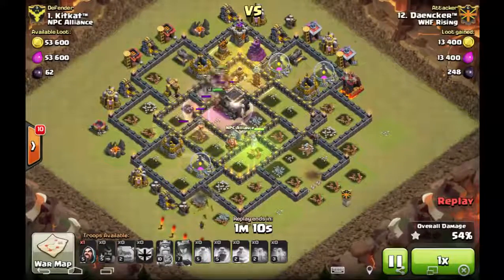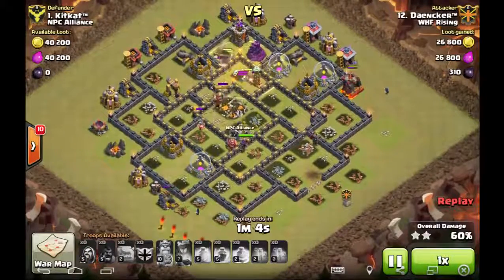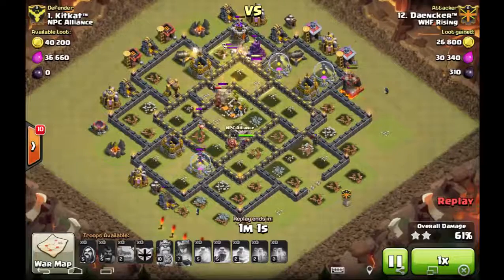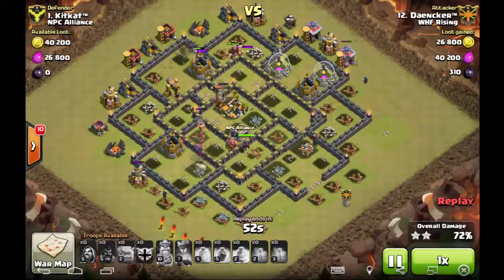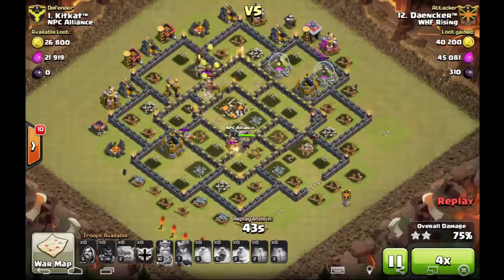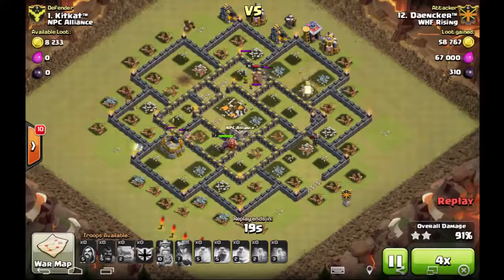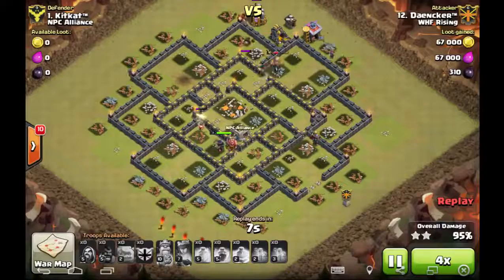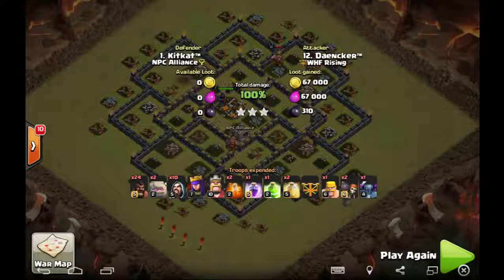The hogs are working through the core. He drops that heal in a perfect spot where all the defenses are. Skeleton traps are really pounding on those hogs and make a big difference, but he pushes all the way through. Very little cleanup is left. They hit a giant bomb but only took out one hog. A great way to hit it — low royals, level 2 golems, GoHo with a Pekka in the clan castle.